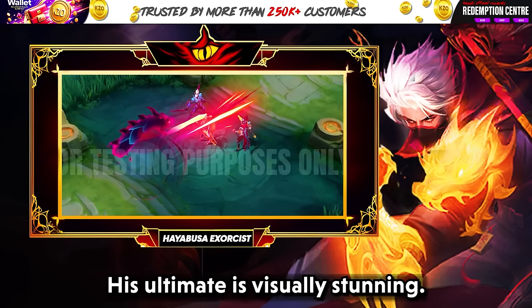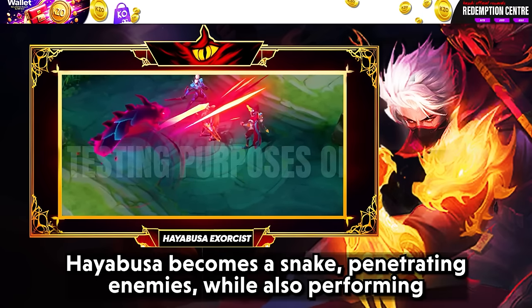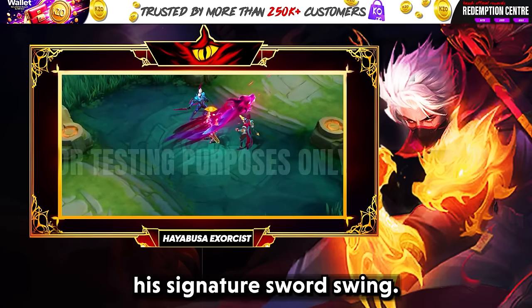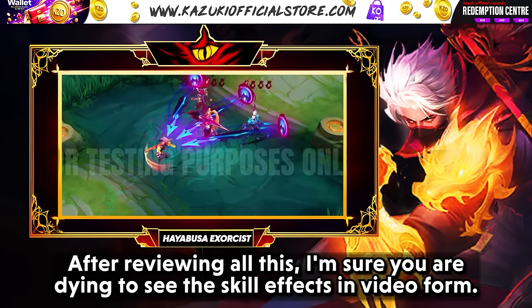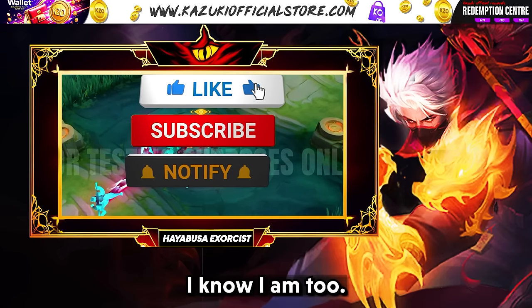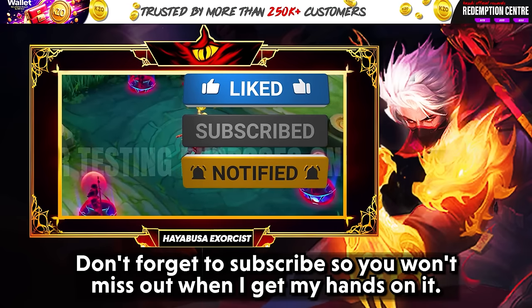His ultimate is visually stunning — Hayabusa becomes a snake, penetrating enemies while also performing his signature sword swing. After reviewing all this, I'm sure you are dying to see the skill effects in video form — I know I am too. Don't forget to subscribe so you won't miss out when I get my hands on it.